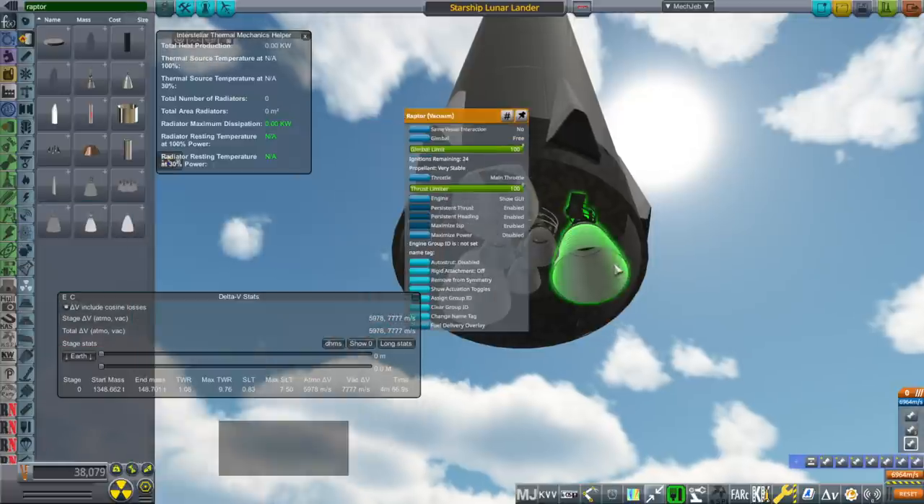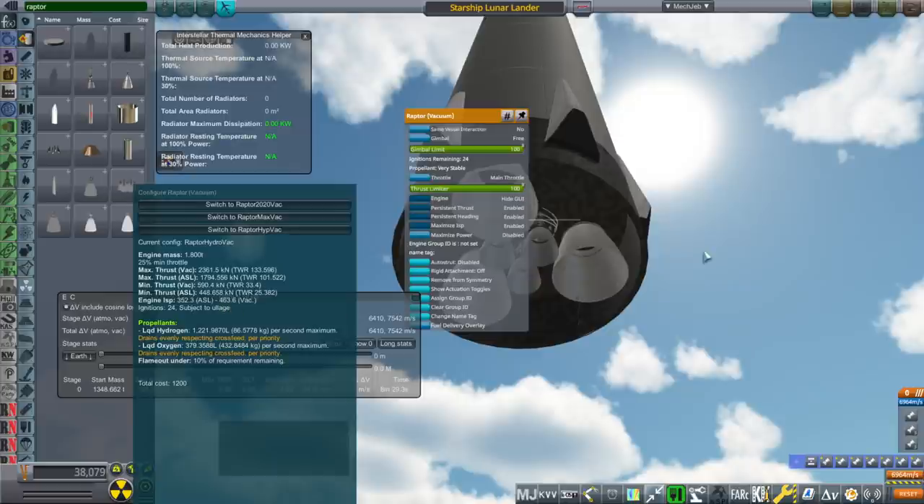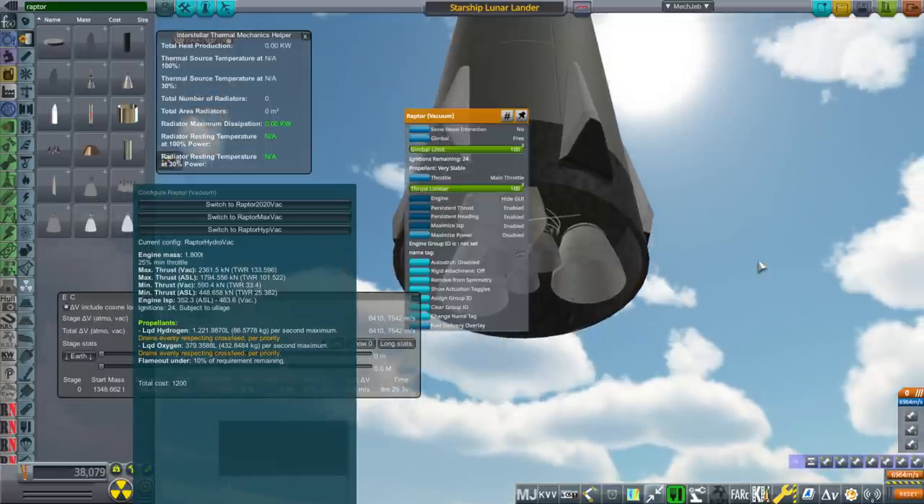If we take a look at the vacuum engines and go to the hydrolox vacuum configuration, they get 464 seconds ISP. The nozzle isn't quite as long as the RL-10B or B2 - that one has a 200:1 nozzle ratio, so it gets a little bit better ISP. But sea level ISP is very good, shuttle-like.